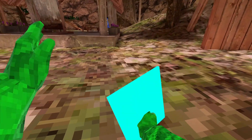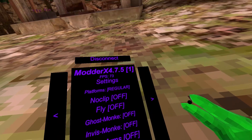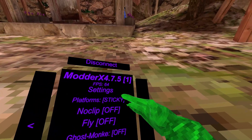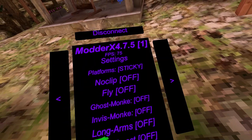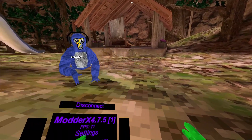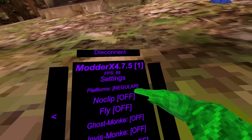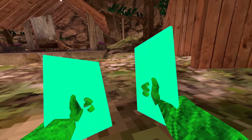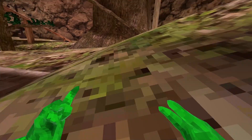First we got platforms — regular platforms, then sticky platforms. Then noclip — you want to have platforms on for this. It's just a trigger, and then you can go for the floor fly. It's a trigger as well.